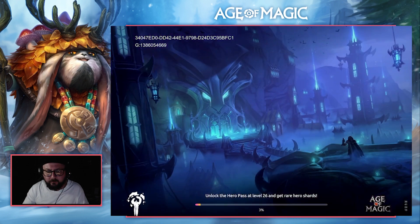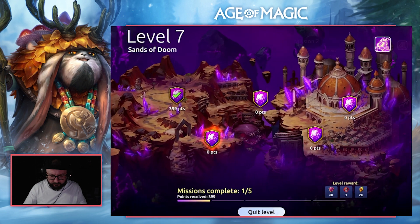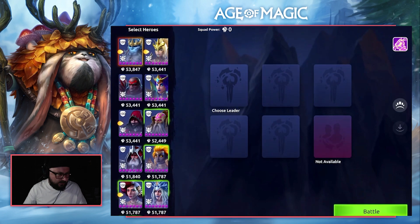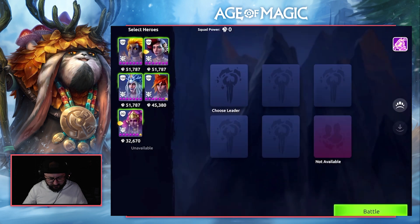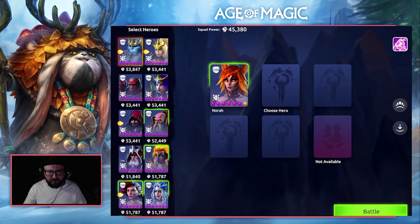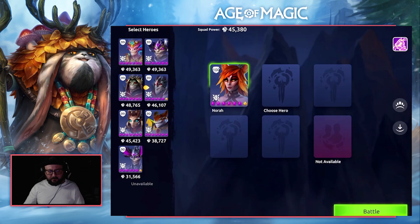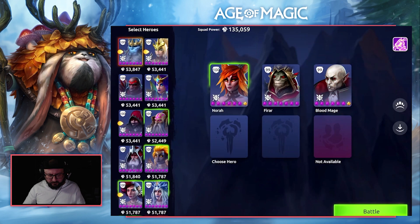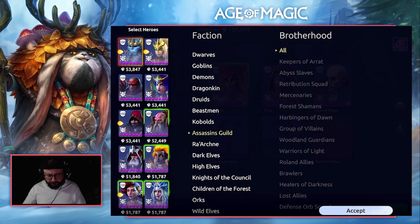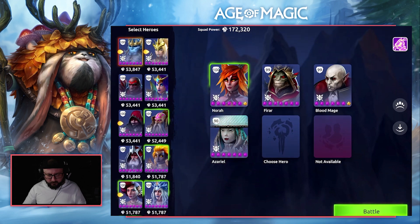It's a one turn kill and now we can move on to mission number two. Moving into mission 2, it is two waves and we are going with a hybrid team again. Our first character is going to be the wonderful Nora with the new Halloween skin — we'll be sporting that — and we're going to go a bomb build. So we're going Fyra for extra damage — a dragon ginn Fyra — and then the wombo combo: Arrakhan undead for blood mage, dark elves for Azariel, and then kobolds for soothsayer.